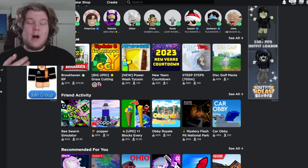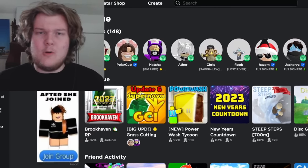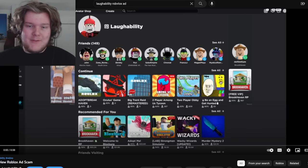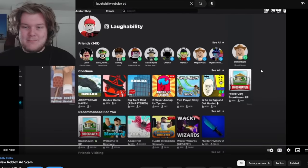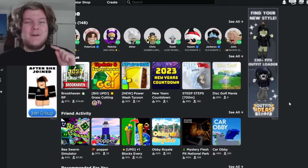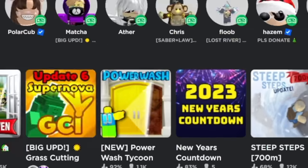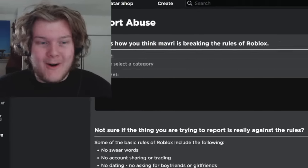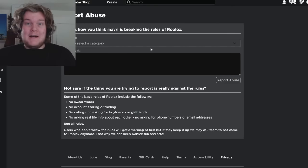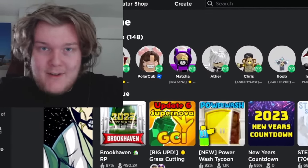This next feature is something we could all probably benefit from knowing about. Do you ever see ads that try to blend in with the Roblox page? They look like your friends list and try to get you to click them — but those ads break the rules. If you ever see them, you can press a tiny little Report button underneath the ad that you've probably never noticed before, and let Roblox know it's there.